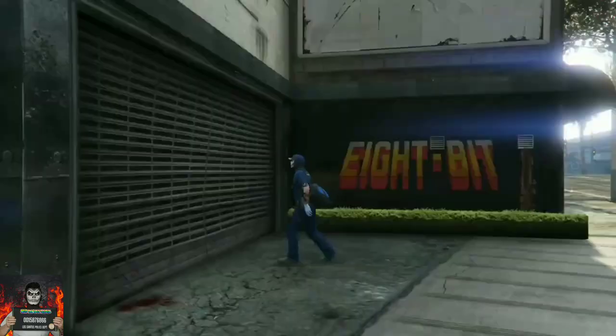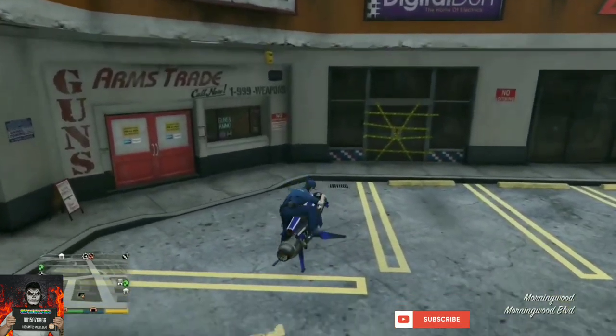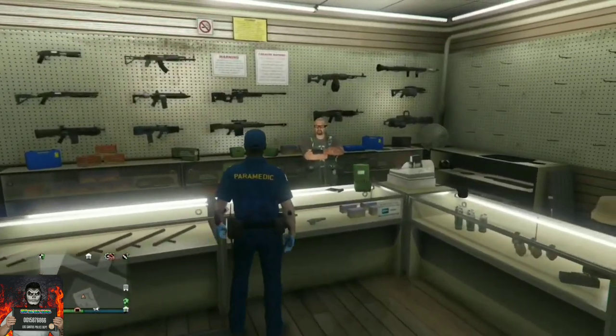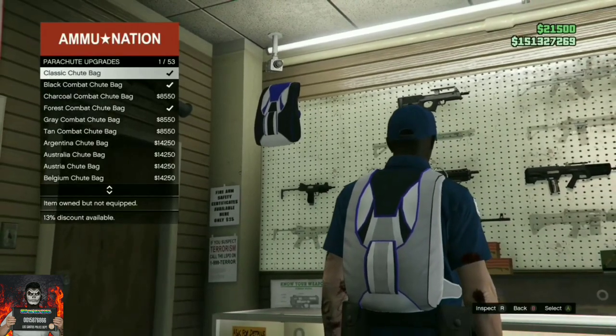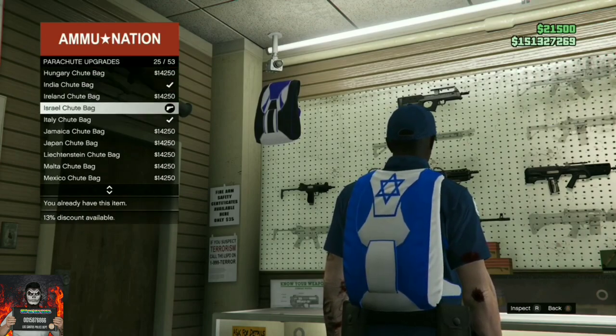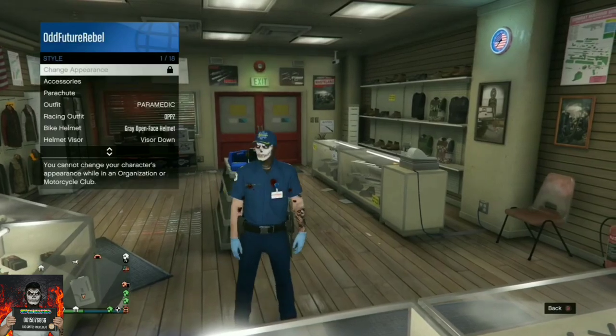Once you load into the arcade business, you should see that you do not have the blue duffel bag on your saved outfit — that's what we want. Exit the arcade, make your way to the closest ammunition store, go to the front counter, go to parachutes, then to parachute bags, and purchase the Israel troop bag — it's the blue and white one. Back out from the counter, open your interaction menu, and equip the Israel troop bag on your saved outfit.